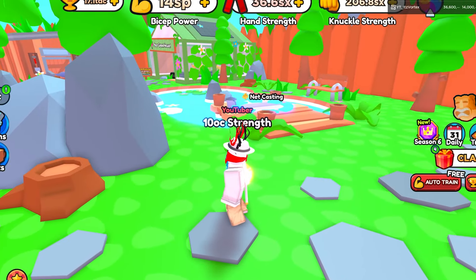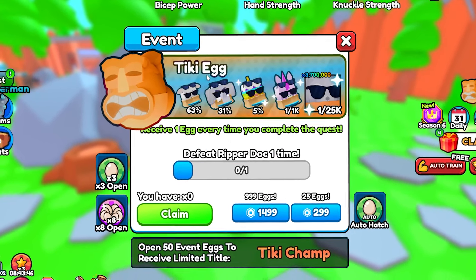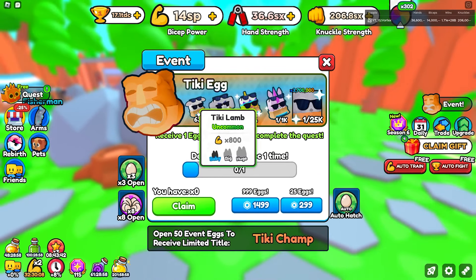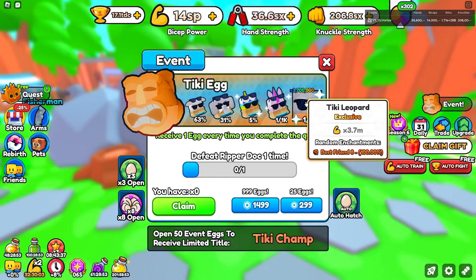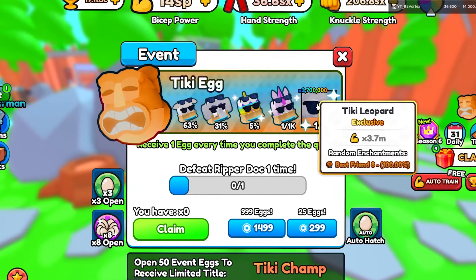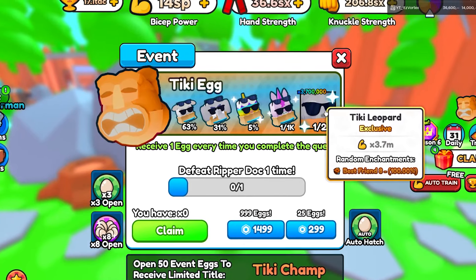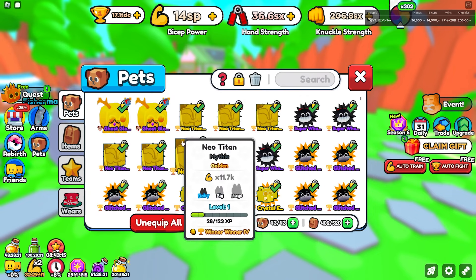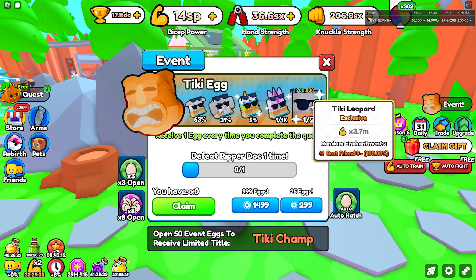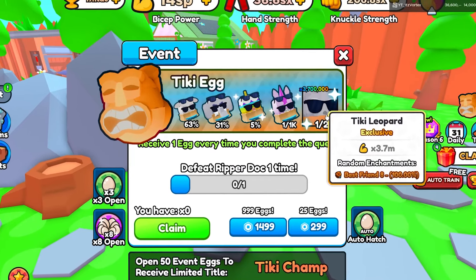We also got a new event egg — it's been a long time since we got one. This is the Tiki Egg, with a bunch of tiki-themed pets. The best pet does 3.7 million damage, which isn't bad, but the real reason you want this pet is for the enchant: it has Best Friend 8 and it's guaranteed every time. A lot of you don't have Best Friend 8 pets, so this could benefit you a ton.